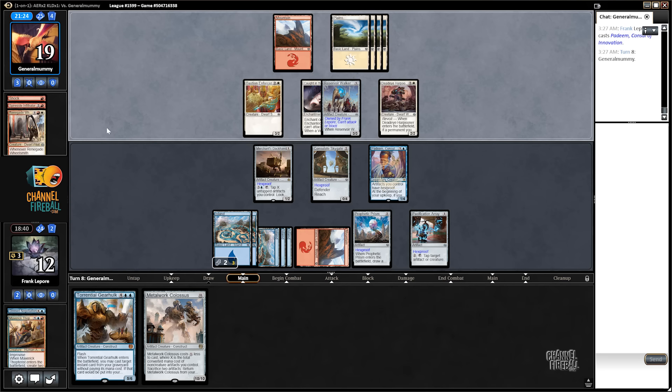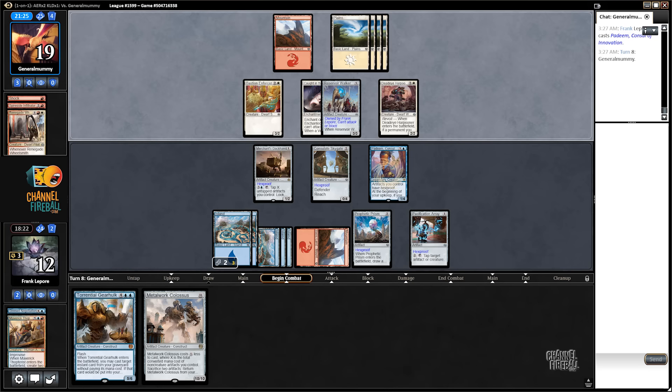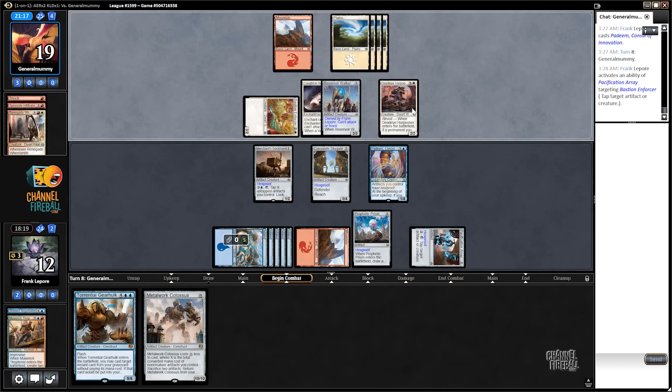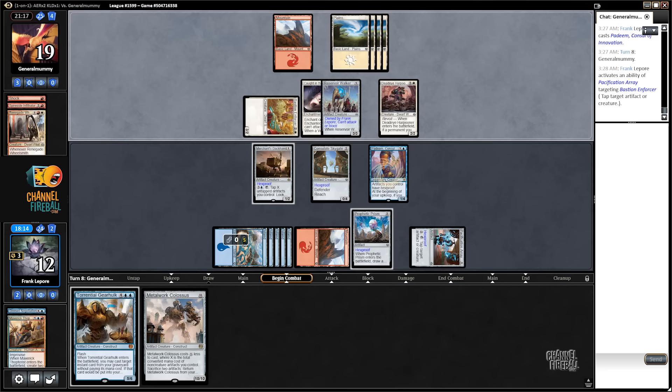Let's find out what happens. They have four cards in hand — it's basically like a million cards. Who are we tapping down? Three, two — for obvious reasons. This guy just killed a bunch of things. What did this guy kill? Sky Whales? Well, it's a Harpooner, so I expected Sky Whales. But it turns out it's just a robot.